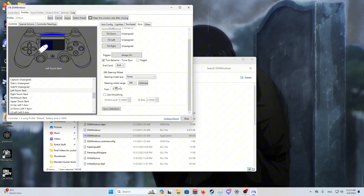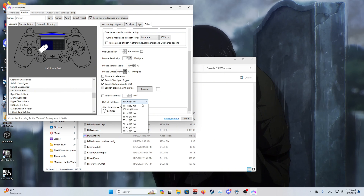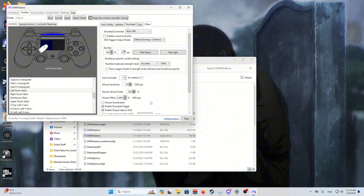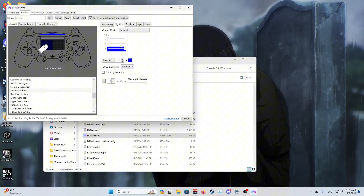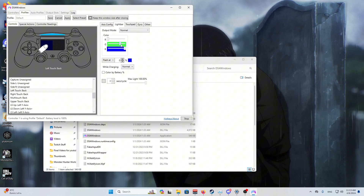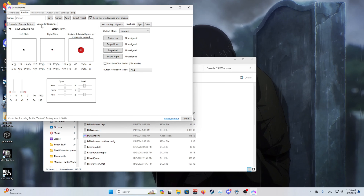Next, go all the way to the right where it says 'Other,' then scroll down to 'DS4 BT Poll Rate' and set it to 1ms — or whichever is the top/lowest option — as this gives you the least input delay. You can also change the color of your light bar in the touchpad settings if you want. While still on touchpad settings, go to 'Output Mode' and change it from mouse to controller. If you go to 'Controller Readings,' you can see your individual input delay.